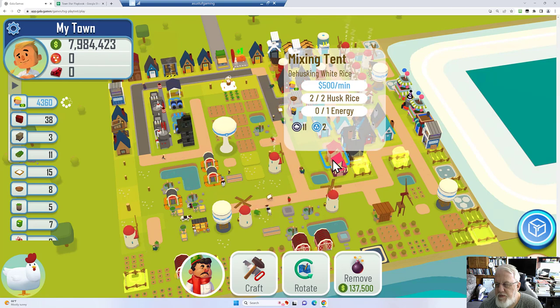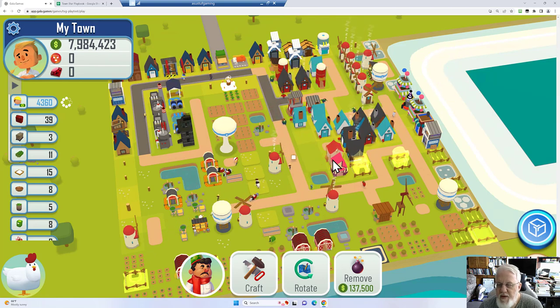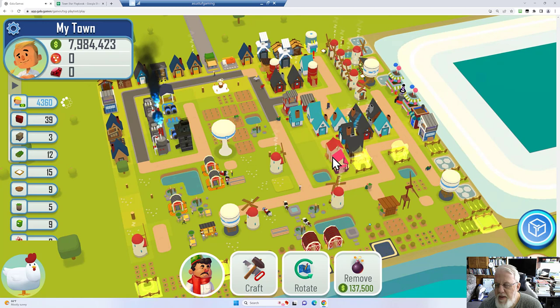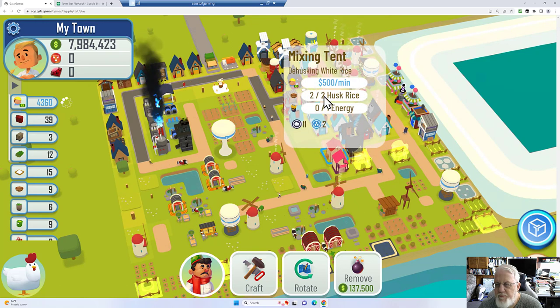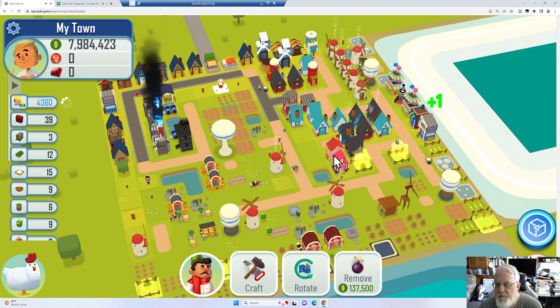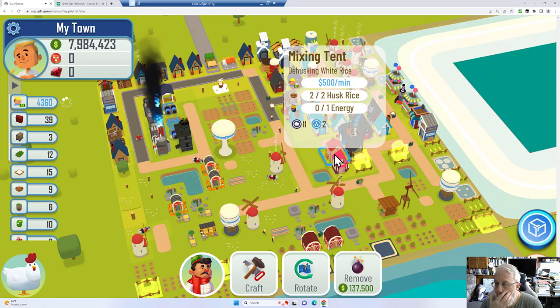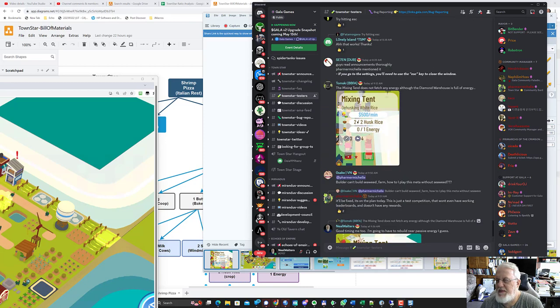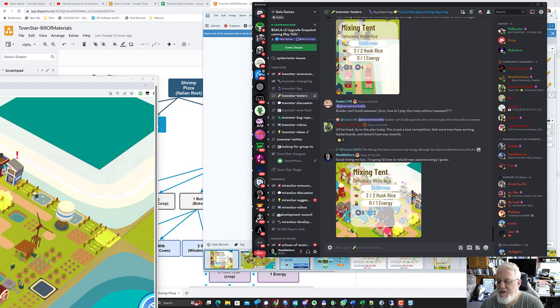There is no way I can force it to bring in energy. The only other thing I know to do is make it get passive energy. I don't even know — maybe I'm missing a worker. Somebody carried the husk in there. I think he has his own worker. There is a Town Star testers group and also a town star bug report. Since Godot, they wanted us to put the bugs in testers. Just a few minutes before me today, someone else had the exact same issue. It is a bug, unfortunately.